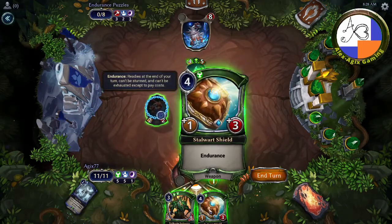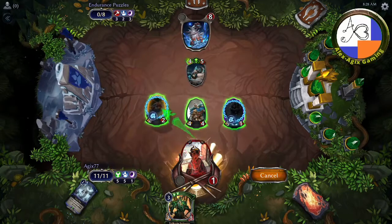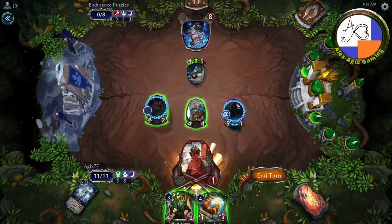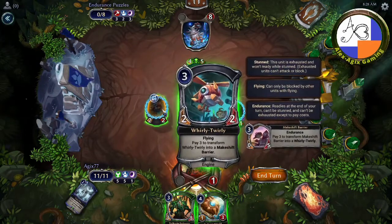The problem is, if I put the Stalwart Shield on either of these stunned units, it will un-stun them. So if you give one extra attack power to this unblockable unit, the most damage it will do is six, because this is only four and this other unit will still be left stunned.